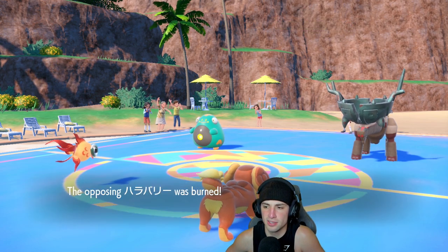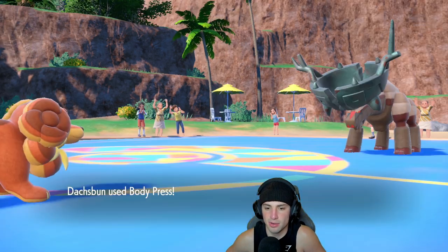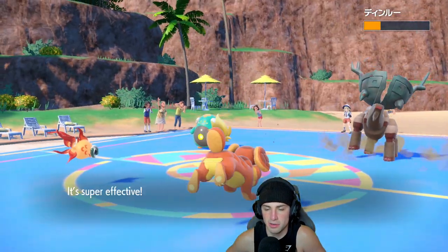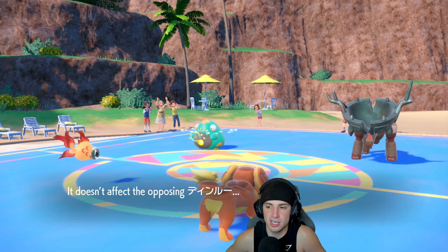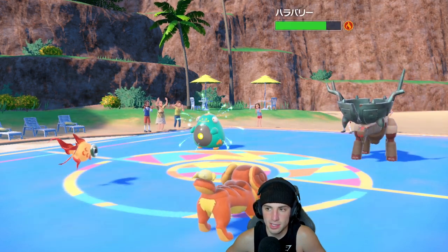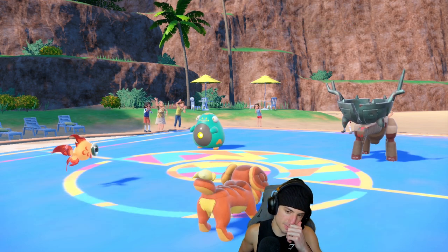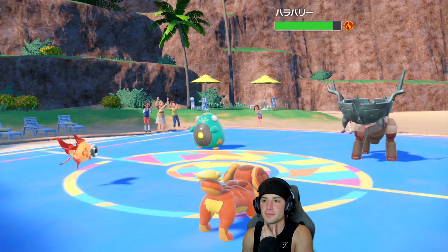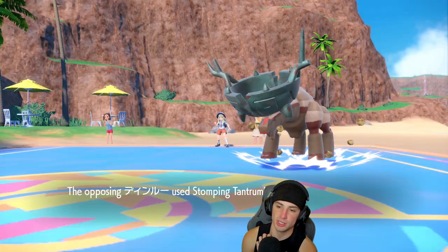Give me a little burn on Ting Lu too — we don't get the burn on Ting Lu, but we get it on Bellibolt. Body Press flies — Well-Baked Body, baby. The Parabolic Charge comes out and doesn't affect Ting Lu, doing a good amount of damage. From here I could start Snarling as well, or I might pop out a Wish.